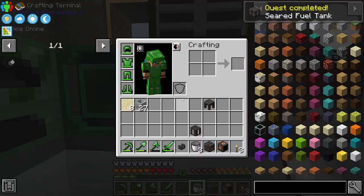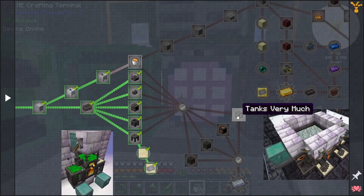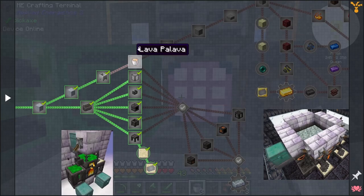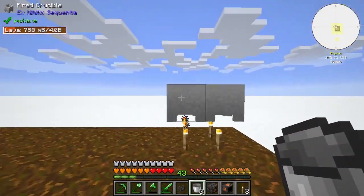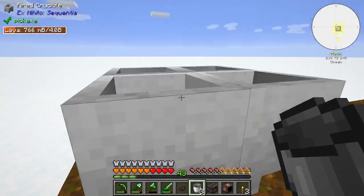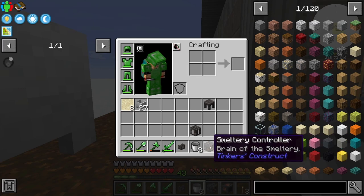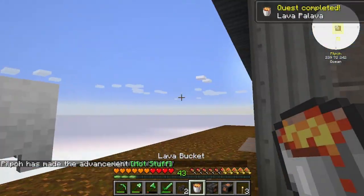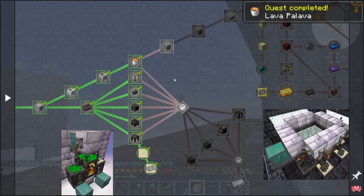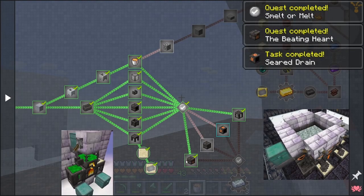Let's make one of these right now. We'll go grab a bucket of lava, which is this way. With that lava we can put it in the tank and start setting up a Tinker's smeltery. We got a bucket of lava, so now we can make a cobble gen, which is amazing. We can also complete these tasks here.